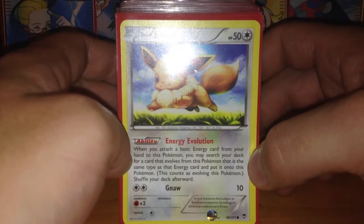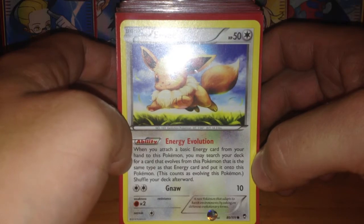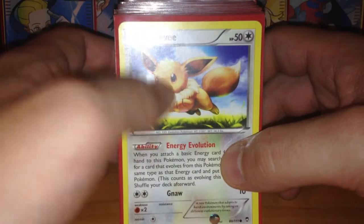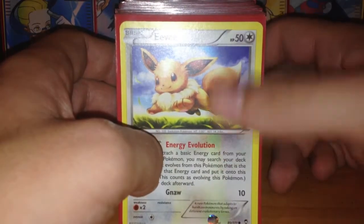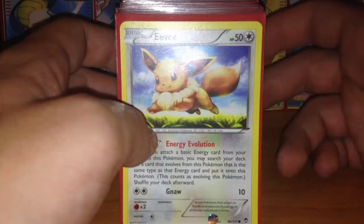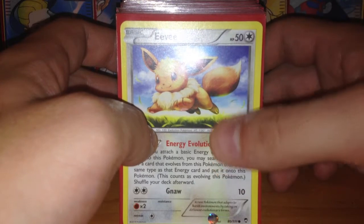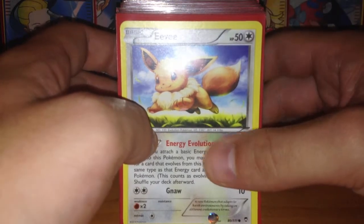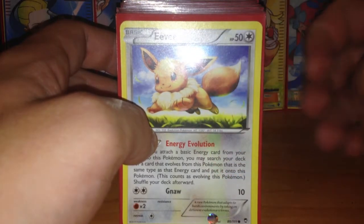In this deck I have four Eevees with New Energy Evolution. It's a nice ability which says when you attach a basic energy from your hand to Eevee you can search your deck — for example with Lightning Energy attached you can search Jolteon and put it on Eevee, and that counts as evolving. So basically if you start second and you open the game with Eevee and Lightning Energy in your hand with Colorless Machine and Muscle Band, against Eviolite X you can easily with a little bit of luck knock out that Pokemon.